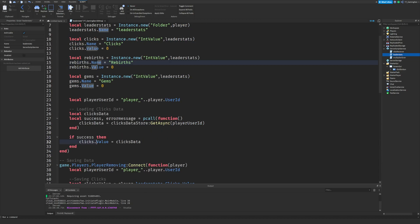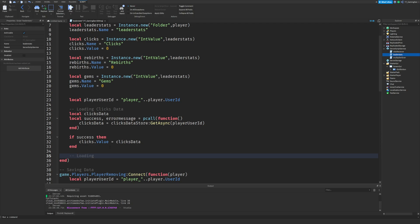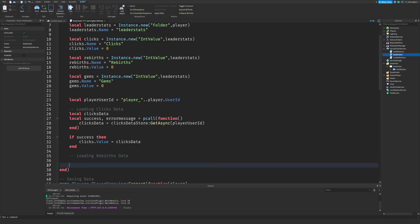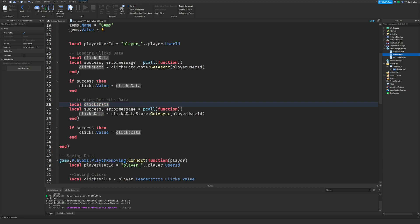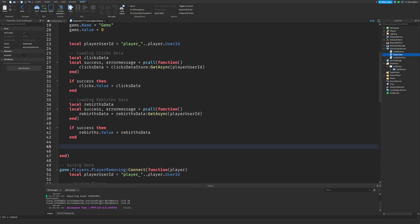We've got those values. Now we want to load the rebirths data and also the gems data. I'll add a comment 'loading rebirths data' so we can more easily see what's happening in the code. I'm going to copy and paste the clicks loading block and just change the names — local rebirths data, rebirths data store, and then if success, rebirths dot value equals rebirths data. I won't re-explain exactly what this is doing since I covered it in the last video.